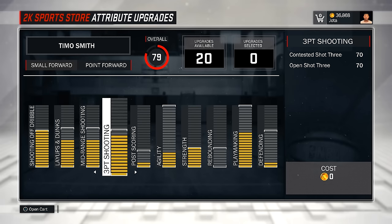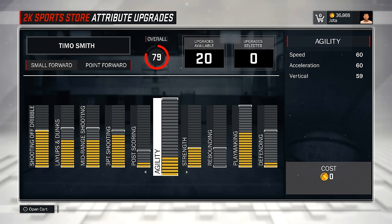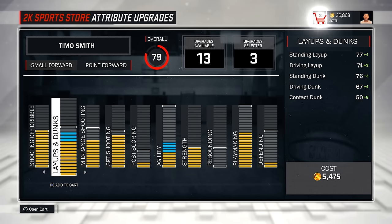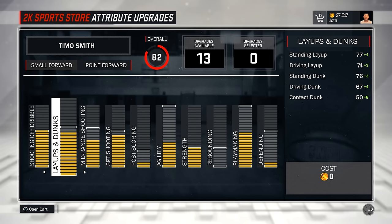Agora vou colocar um pouco na agilidade e um pouco nas bandejas, e aí eu já fico tranquilo para continuar a carreira. Vou botar 3 em agilidade, e colocar nas bandejas também — 5 mil. Fechou então: 82 de over. Esse é o novo Timo Smith.